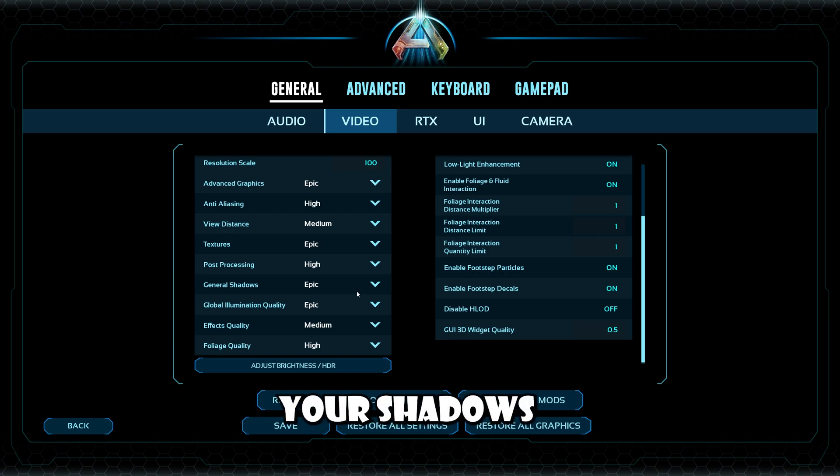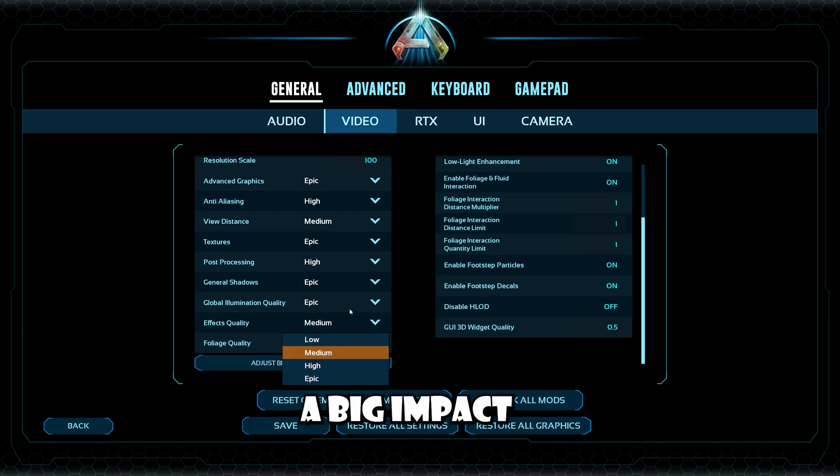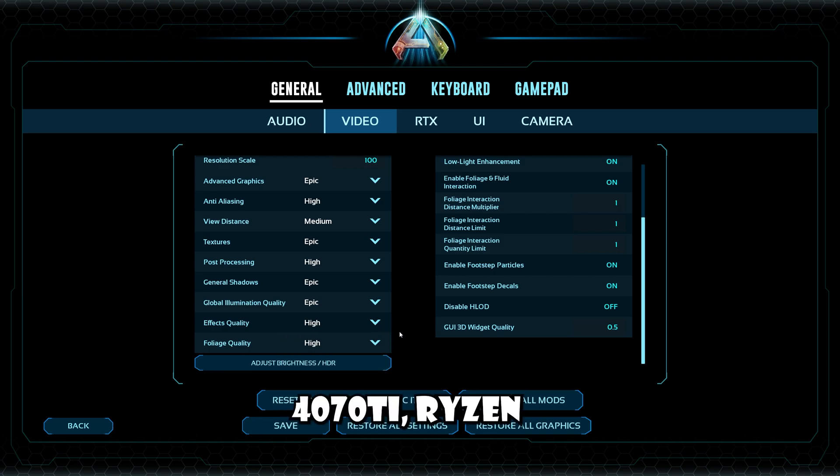So if you really care about your shadows and you want to trade some frames for them, feel free to mess around with those. As far as global illumination goes, this one doesn't affect it too much — playing around with medium and high shouldn't be bad. Effects quality has a big impact on your computer, so I suggest setting yours to medium or low. If you have something like a 4070 with a Ryzen 9 5900X, you should be fine.